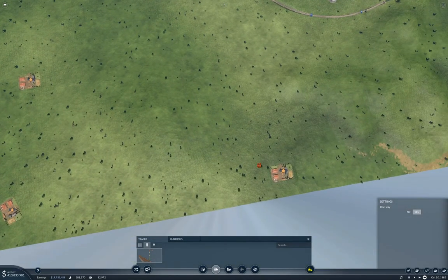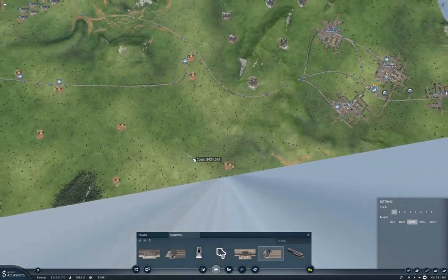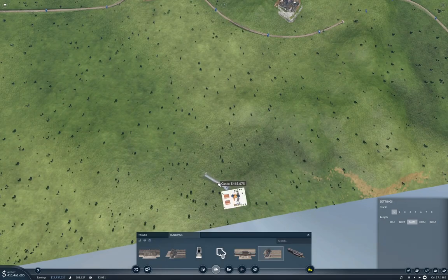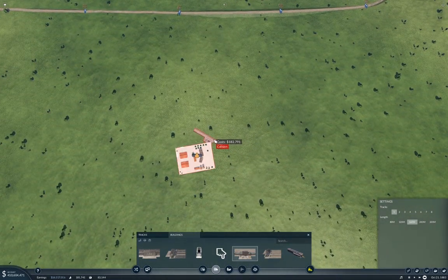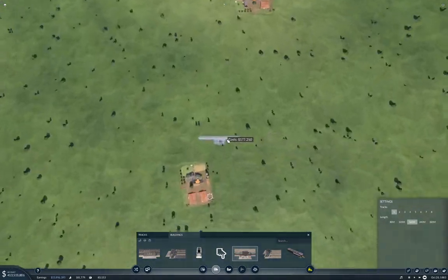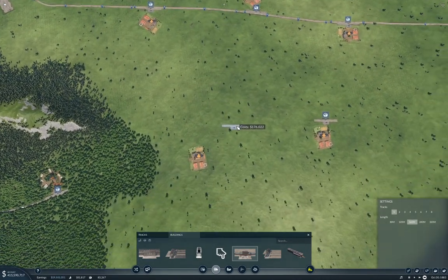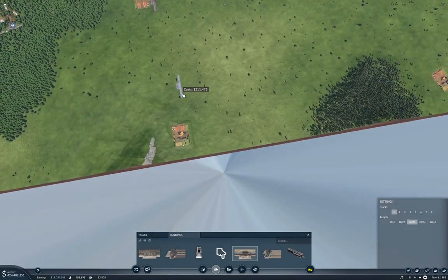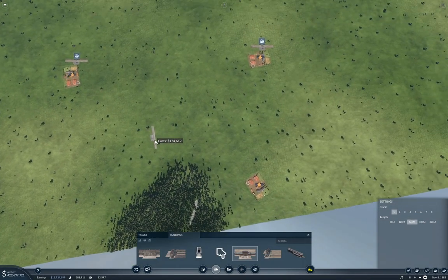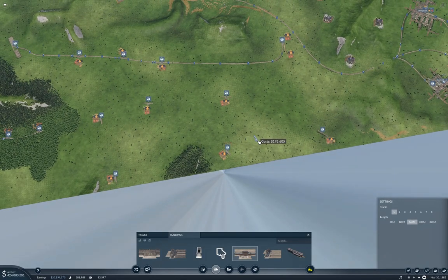We're going to need a station here — we'll put a terminus station here pointing this way. We're going to put a regular one here pointing this way, and a regular one here pointing that way. And we're going to need one of these pointing that way, one of these here, and one of these here.